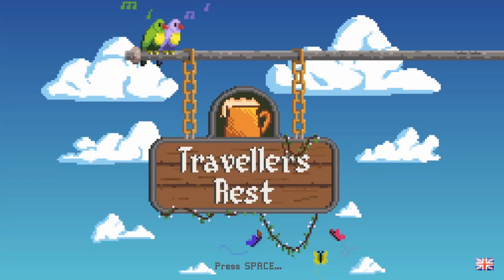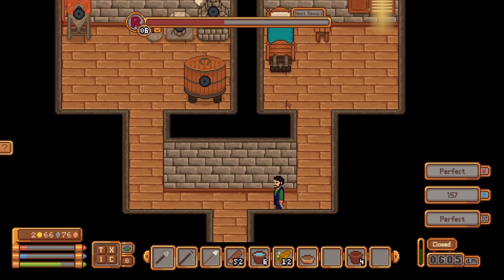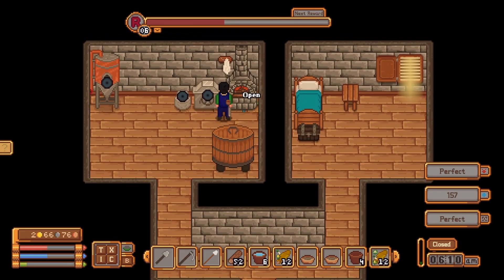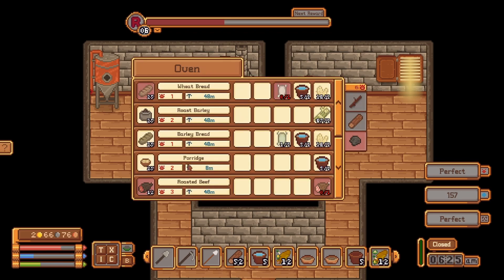Hey guys, Ventex here and we're on episode 8 of our Let's Play of Traveler's Rest. Let's go ahead and get up and make that bed. I wonder if that saves us any time in the morning or what that actually does. I always do it just for a little morning ritual, but I wonder if that actually does anything for us. Let's go ahead and make some more mashed grapes. We need some of this wheat — gotta remember to buy some of that and see what we can make.